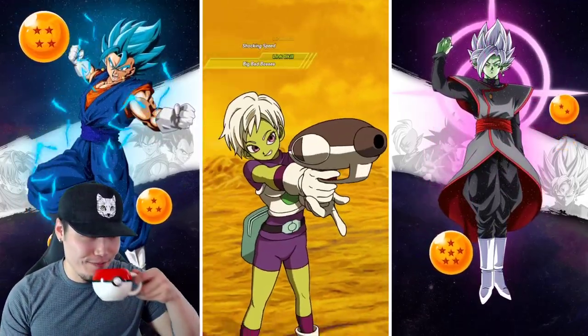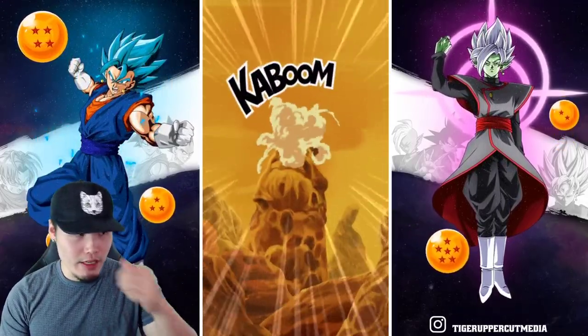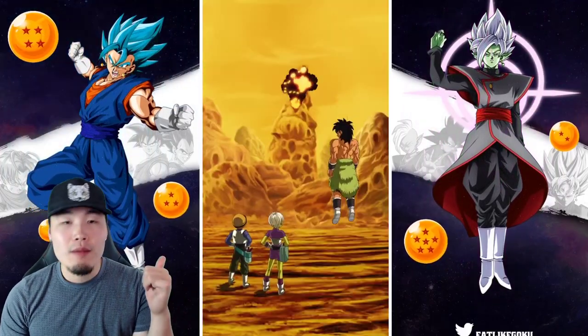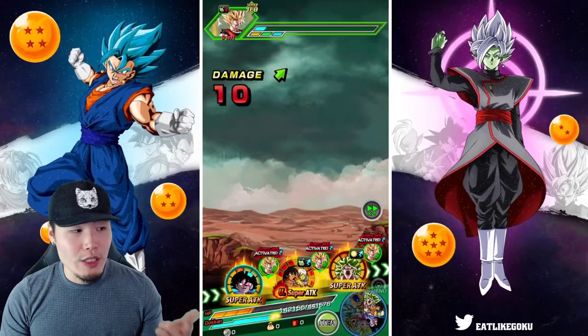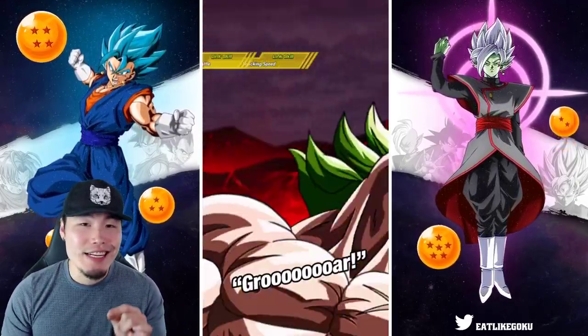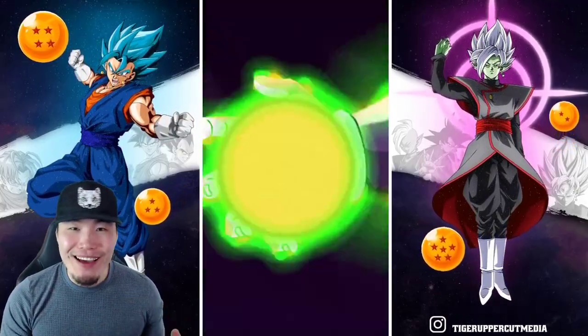Yeah, that hurts. There's a big drop off on the attack there, obviously, because we got less orbs first of all, but we also have less support. No surprise there, and we don't get the guaranteed dodge, but we only take 10 damage from the normal attack, so it doesn't really matter.